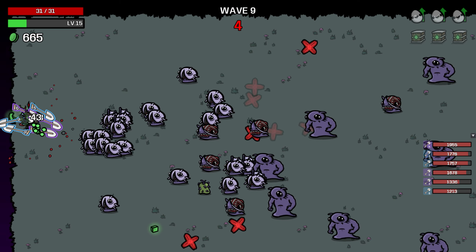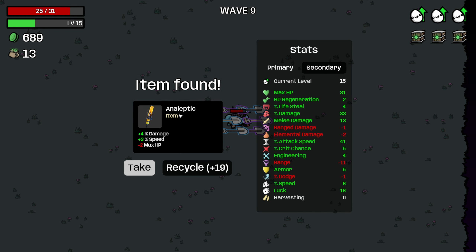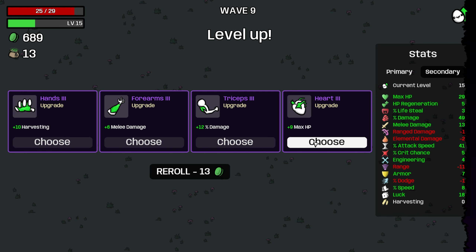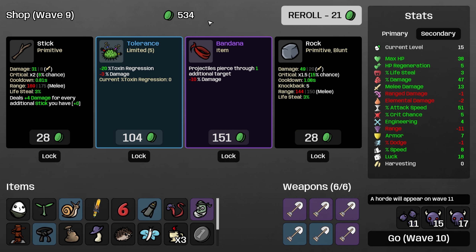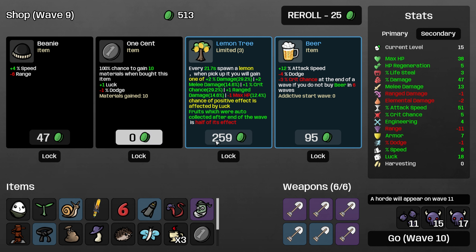Being able to dig faster is kind of a big deal with this character. I feel like you really want the shovels if you're playing this guy. 4% damage and speed for 2 max HP seems fine. Snail seems incredible. Plant's pretty great. Damage is good. 2 armor — fine with it. I'm actually going to take 9 max HP here — we're pretty HP light. Lemon — every 21 seconds spawn a lemon. You gain either 2% damage, 2 melee damage, 1 crit chance, 1 range damage, or minus 1 max HP. I'm interested enough to pick that up.